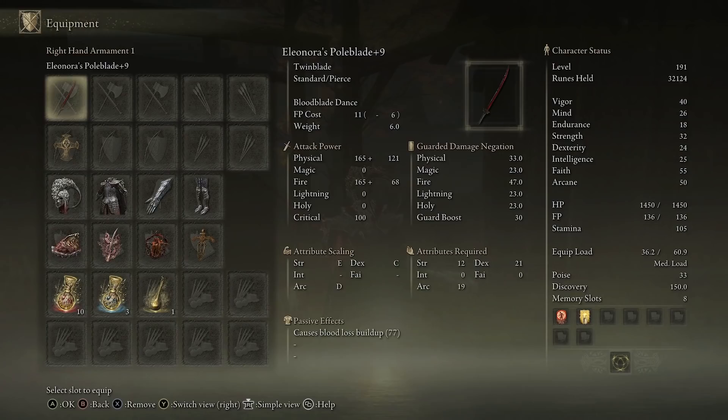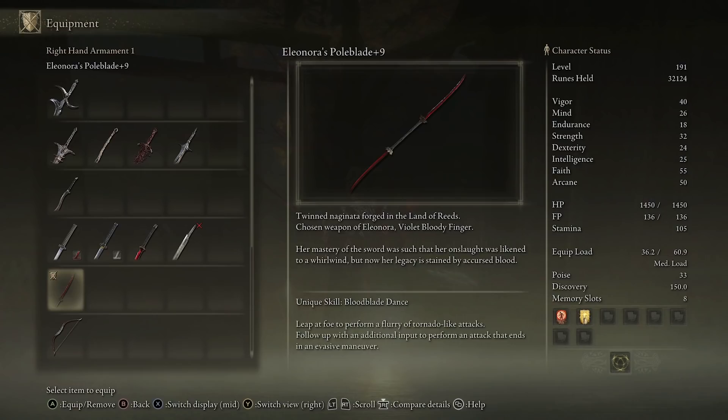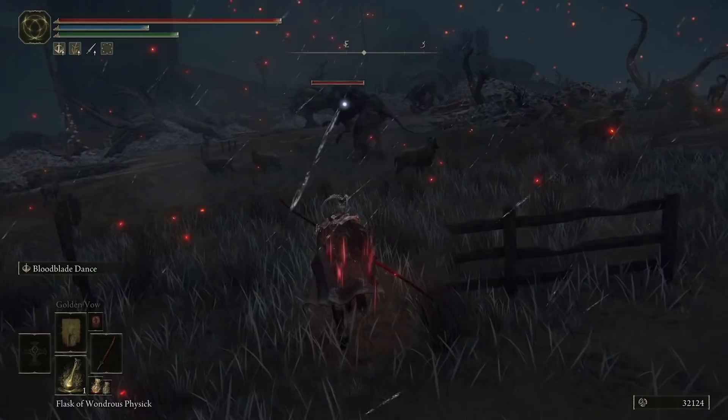Not only that, if you two-hand this weapon the moveset is so much fun. You'll see my stats on the right-hand side — I haven't leveled specifically for this, so my Dex is lower than it would be, because it's going to primarily scale with Dex, and then Arcane is for the Bloodloss buildup. The unique skill is called Bloodblade Dance: you leap at a foe to perform a flurry of tornado-like attacks, and you can follow up with an additional input to perform an attack that ends in an evasive maneuver.